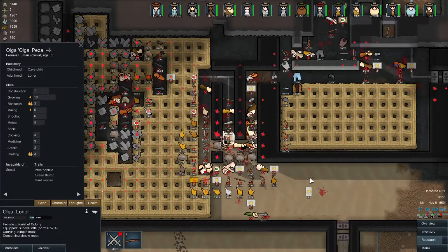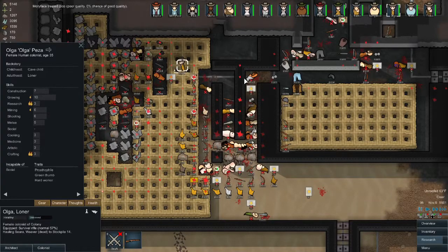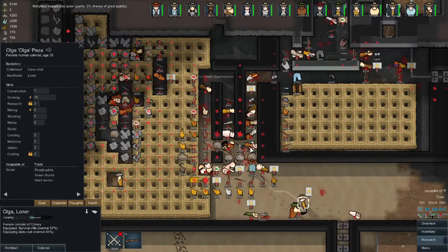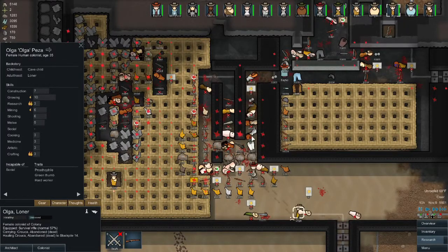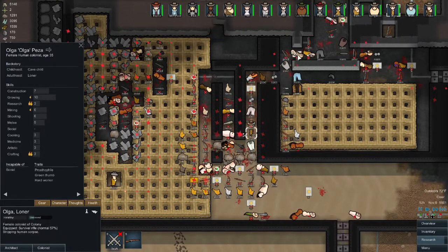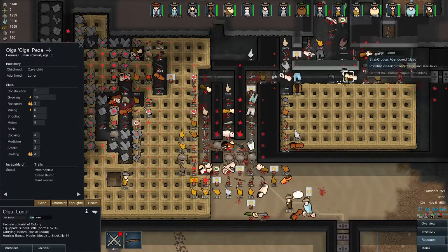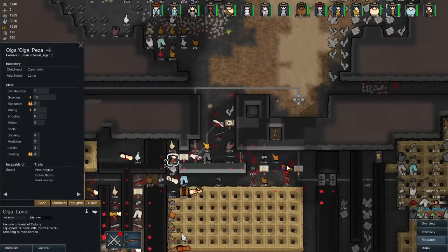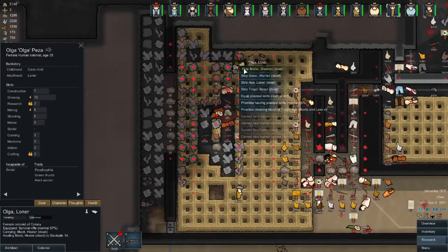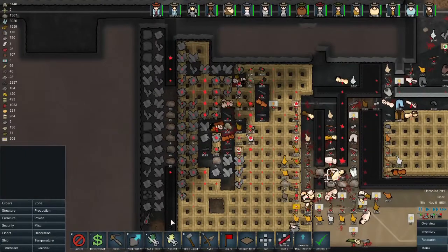Olga's kind of upset here. So many corpses — I think I just equipped some random item. I wish there was a faster way to do this. Do we have any more corpses? Yep, up here. We need to put some more guns up here.